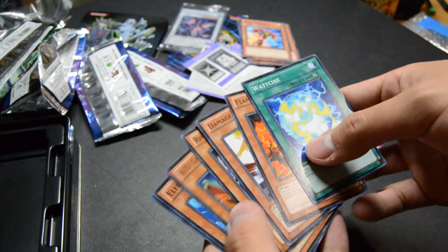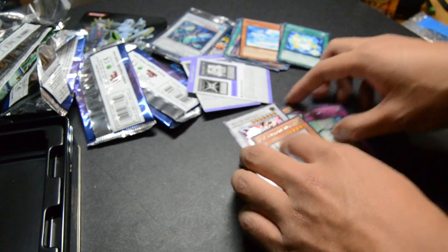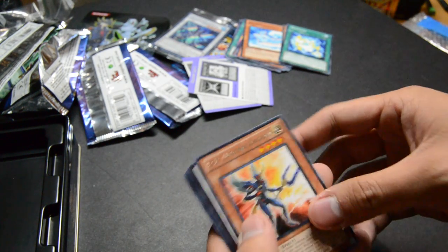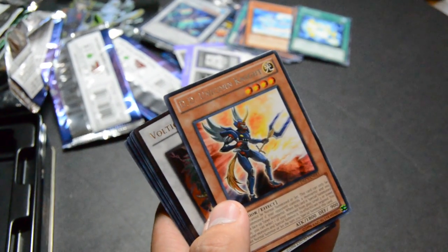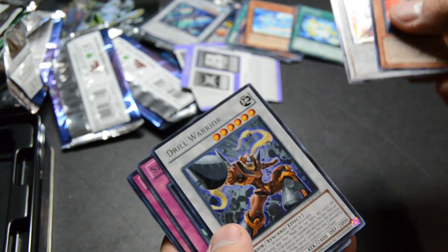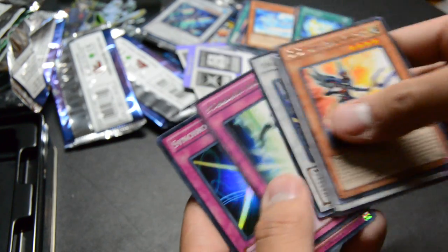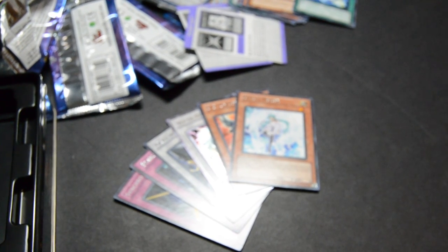Wow. This was a good 10. So to recap — let's zoom in, sorry if it wasn't focused. Dee Dee, Unicorn Knight, Ultimate Voltic Bikorn, Rare Drill Warrior, Rare Starlight Road, Super Rare Synchro Material, and Rare Effect Veiler — what I needed. I'm really happy with this. Good way to end the day. Thanks for watching. Peace.